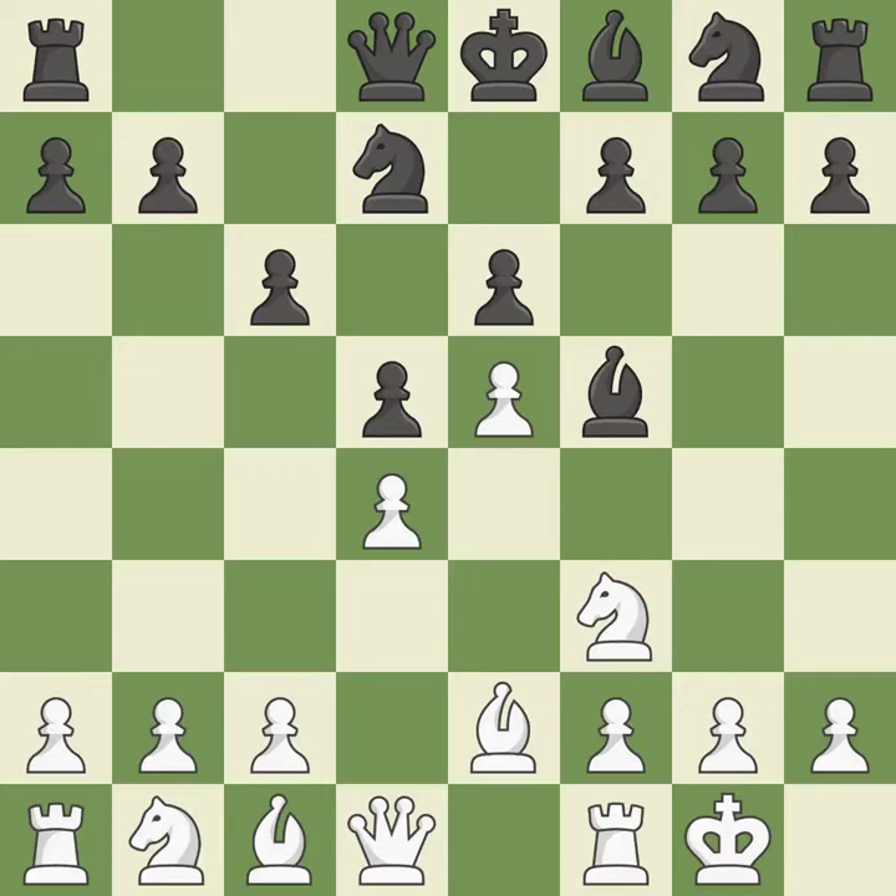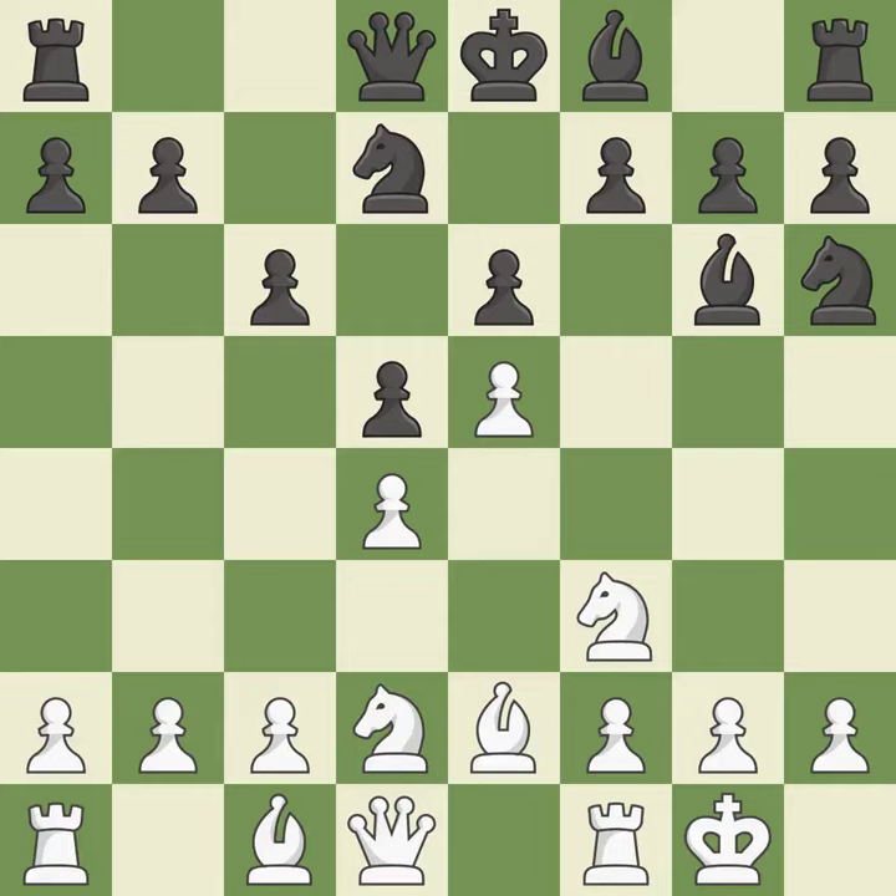Castling gets the king to a safer square out of the center of the board, while also developing a rook. Castling kingside tends to be safer because the king is further from the center. This develops a knight from its starting square, activating it — a knight moves out of its beginning square and into the action.